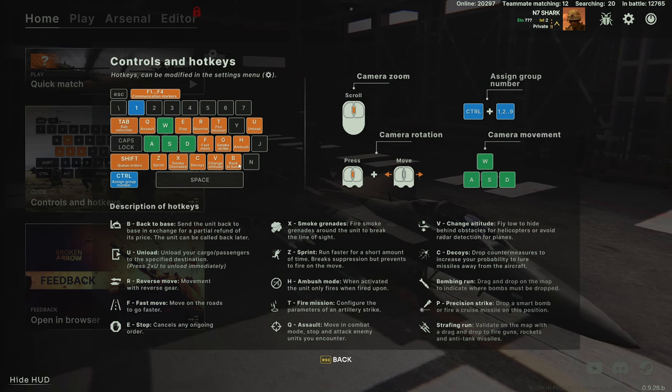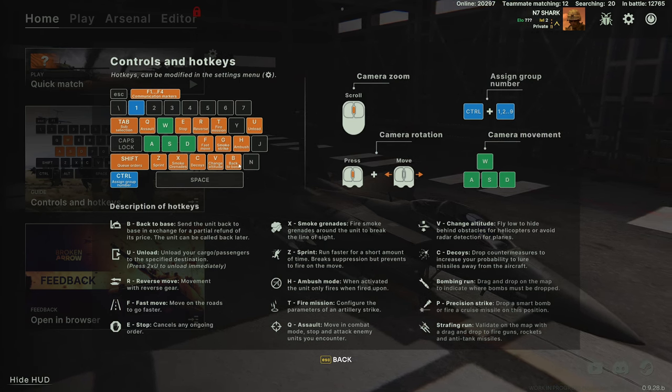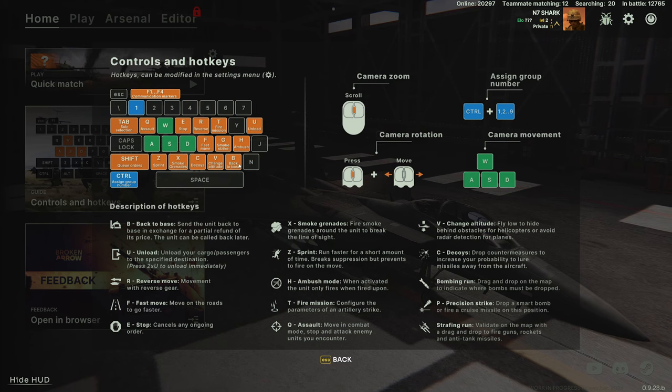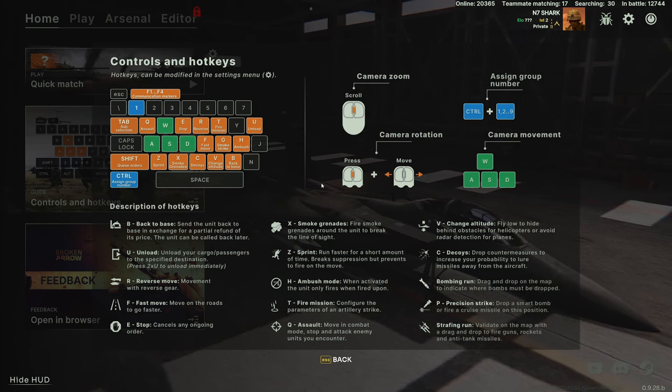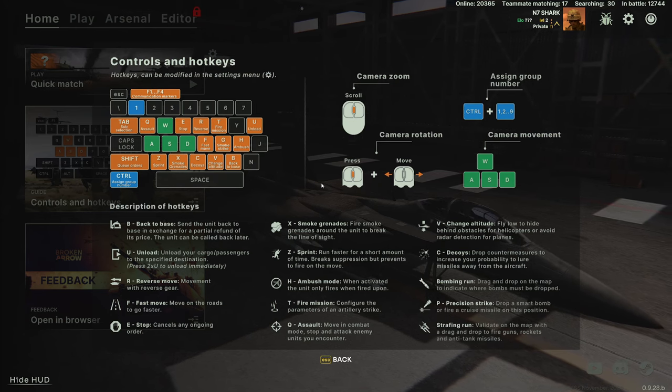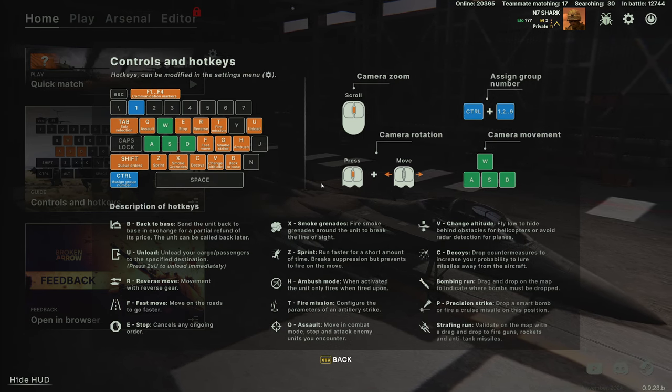Combat is obviously closer to the enemy, so one of the best things you can do when your units come onto the field is hit F and click where you want them to go — somewhere close to the front line, but not on the front line. Fast move them there.